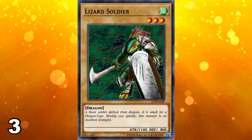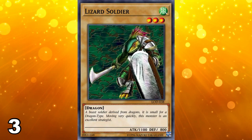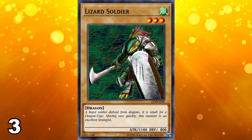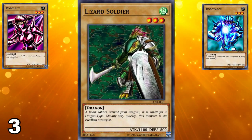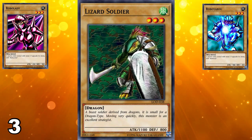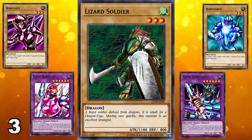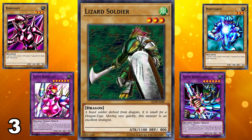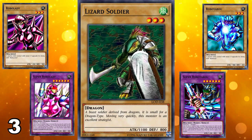Number 3 on this list goes to Lizard Soldier, going with that theme of finding that one bad vanilla monster in every booster pack. Lizard Soldier has really bad stats compared to other Legacy of Darkness cards. It's not the absolute worst in terms of stats for vanilla monsters in the set — Robo Lady and Robo Yaru actually have worse stats — but those at least have some support with Super Robo Yaru and Super Robo Lady. Lizard Soldier has no such support, making it just a very horrible vanilla monster and the number 3 spot on this list.